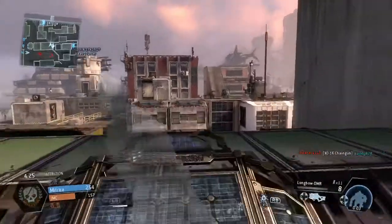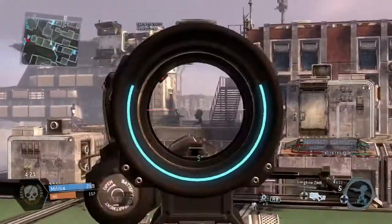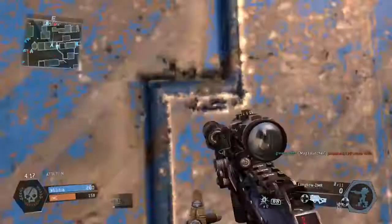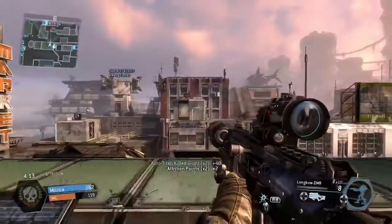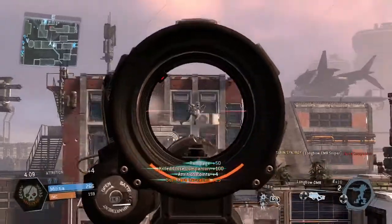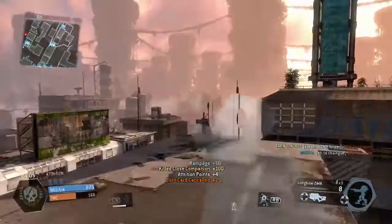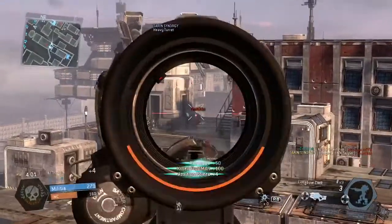I'm using this little ridge as cover trying to take out this guy, but the sniper is so bad that as soon as they start jumping it just can't hit. I can see he's there — there you go, we pick up the kill. It only took a few attempts, but I hate this gun.